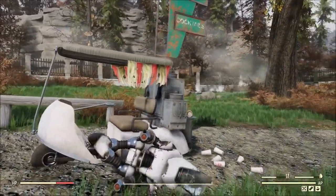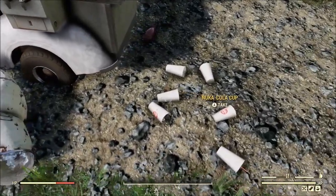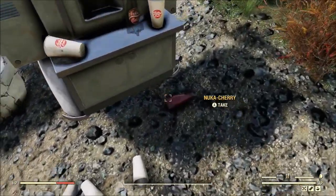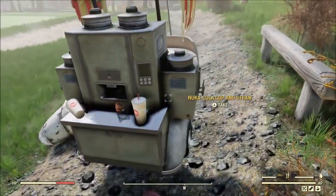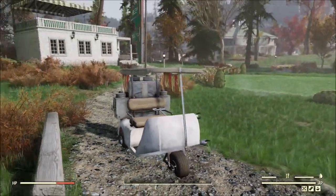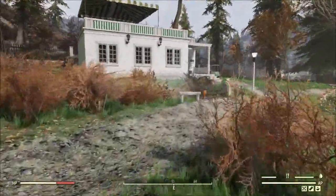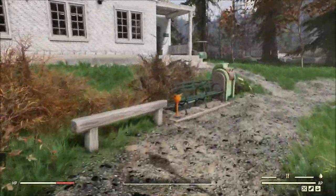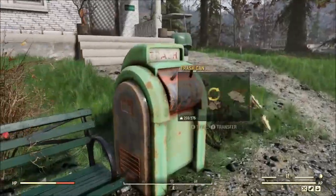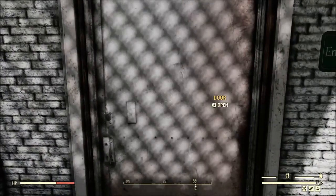Now this golf cart right here — I'm pretty sure if you place your camp down correctly you might be able to get this golf cart plus the building that I'm gonna show. I think you might be able to squeeze both of them into your camp. It'll be close, but I think it may be doable. So right here, heading up towards the house, you do have a trash can that for some reason the inventory didn't want to load for me.